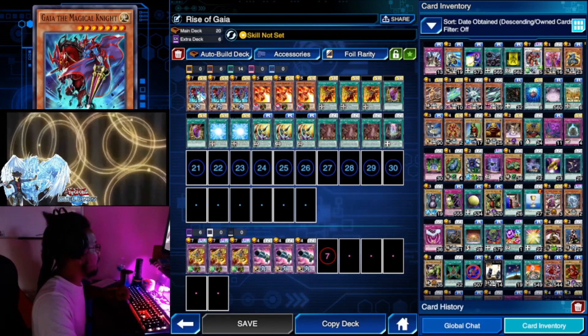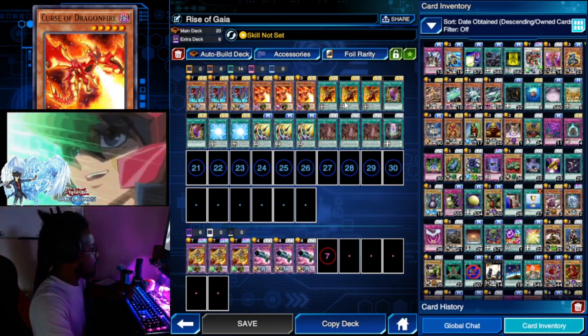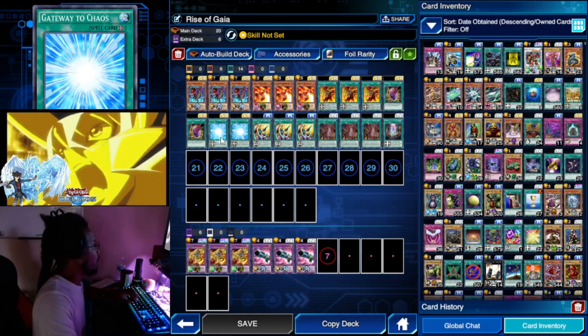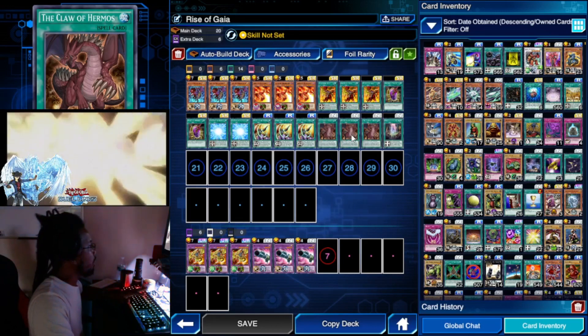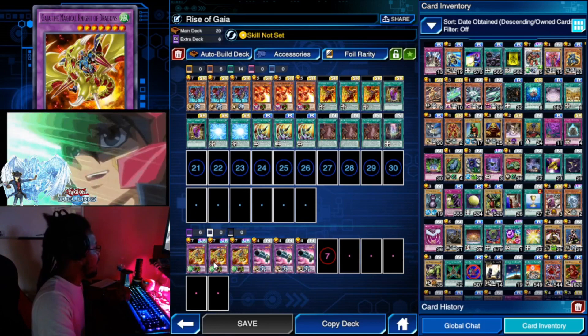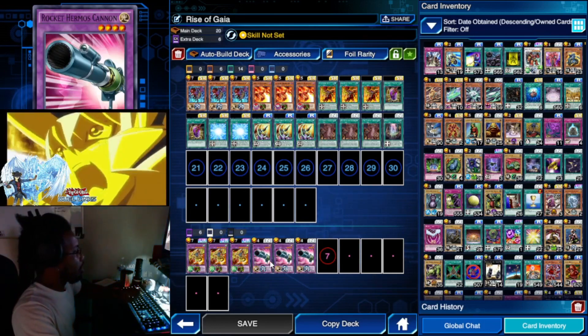So basically this deck is: we play 3 Gaia the Magical Knight, 3 Curse of Dragonfire, 3 Galloping Gaia, 2 Dragon Mirror, 2 Gateway to Chaos, 3 Spiral Spear Strike, 3 Claw of Hermos, 1 Power of the Guardian, 3 Gaia the Magical Knight of Dragons, and we also play 3 of the Rocket Hermos Cannon.